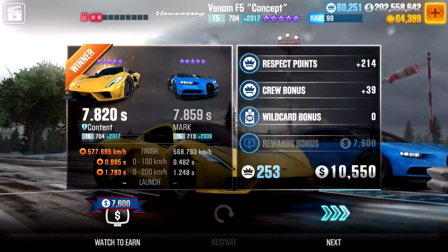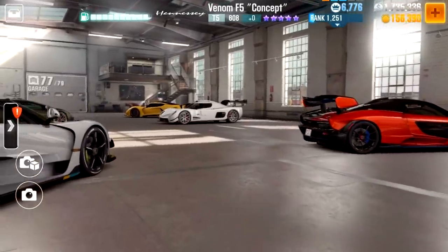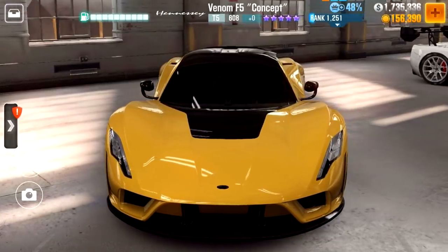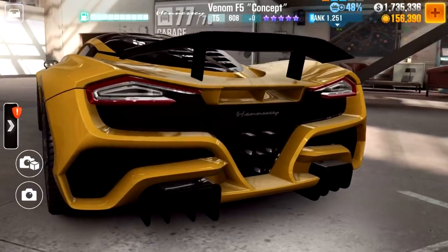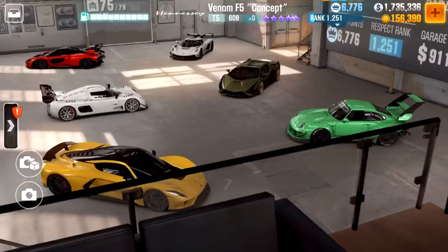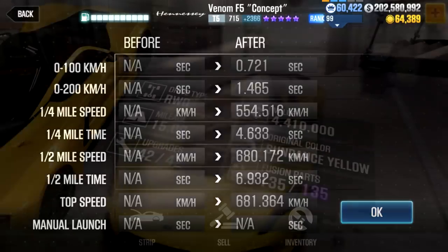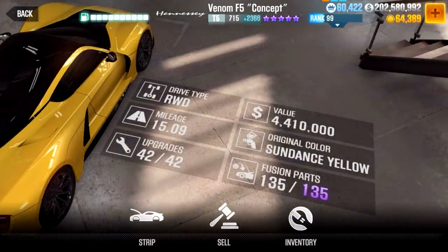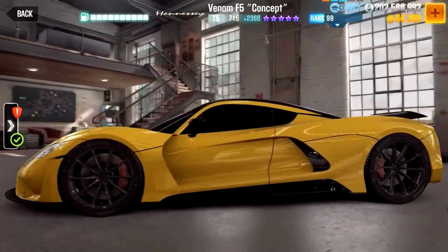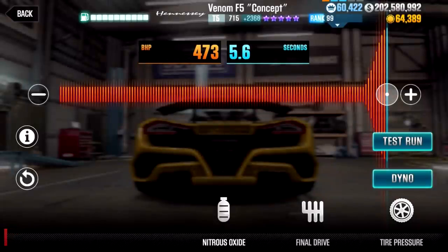Overall it is a good event. In terms of difficulty it can be put up there with the Senna — a bit easier than the Lamborghini Sian but a bit harder than the Koenigsegg Jesko — and by no means a money pit where additional crates are a must. My best time so far has been a 6.932, confirming this as the fastest car in the game. It is consistent, fast, and great looking — a car many will use online from now on. The tune I used is shown here along with my best run.